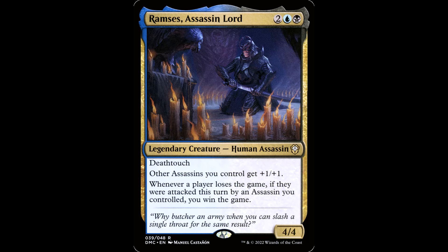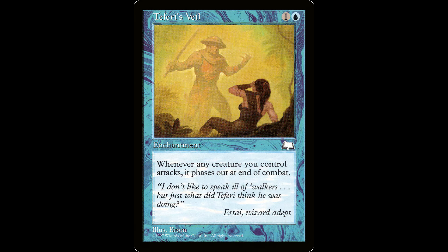You leverage phasing with cards like Teferi's Veil and hexproof with cheap equipment. Pump your commander, protect him, get in there to slash one player's throat. This guy's the only assassin you'll ever need. Why not toss a Phyresis in there? Put the pressure on. I built a $50 deck and let me tell you, it slaps. Give it a try if you want — it's so flavorful bopping in and then phasing out at the end of combat.